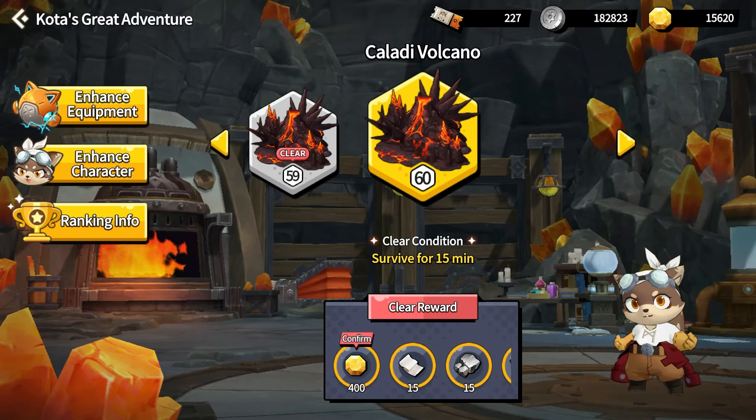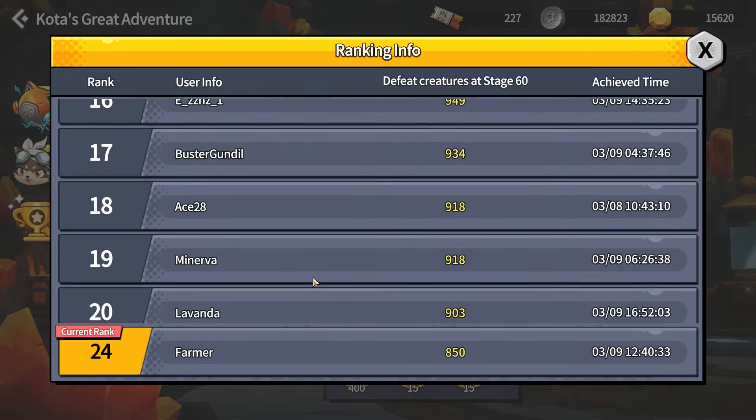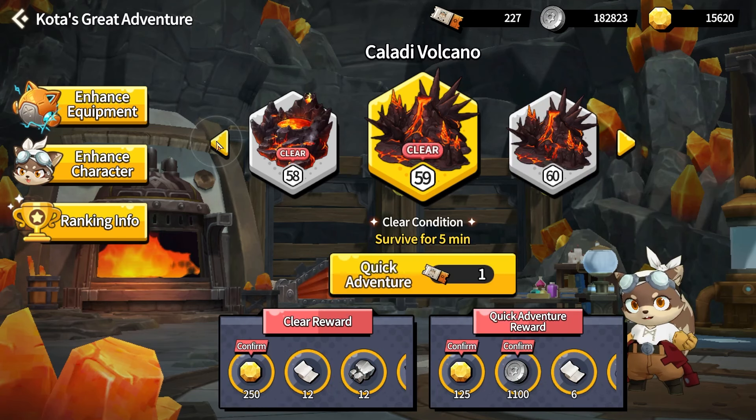I have completed the first 59 levels at least. I've tried level 60 quite a bit but I was a bit short — I can see that maybe two people have probably completed it fully. I was only able to get to the first boss. I'm going to talk about the first 59 levels, and especially if you haven't completed them, I'll walk you through the strategies. What sort of buffs I picked, what upgrades I picked, and how I did it sort of semi-AFK. Starting at around the 30-second to 2-minute mark, you can pretty much go AFK and only manual it for bosses.